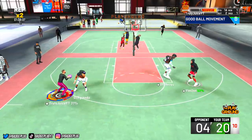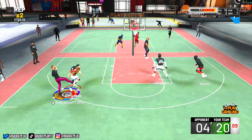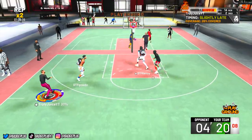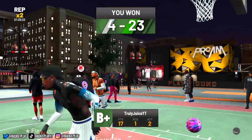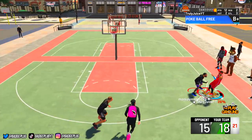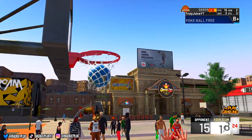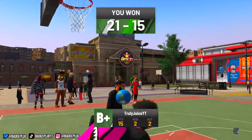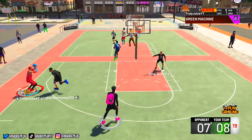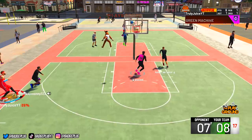I bet a lot of you have seen greens on NBA 2K20 that look like this - heavily contested green light. But today's video is not about that. Check this shot: no takeover, heavily contested, not even a green, and it goes in. You might be saying I just got lucky - today I'm going to teach you how to do this with no takeover, over and over. Hit that like button, subscribe, and let's get into it.